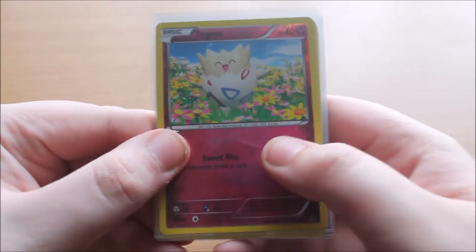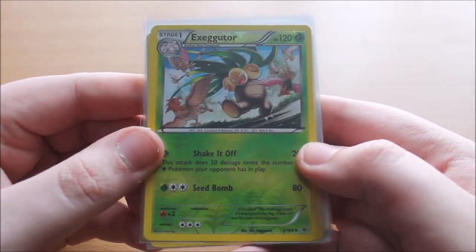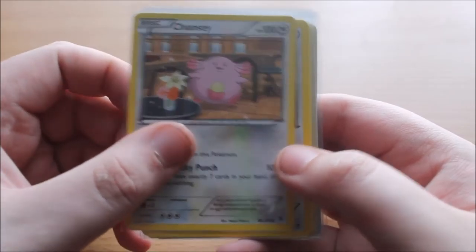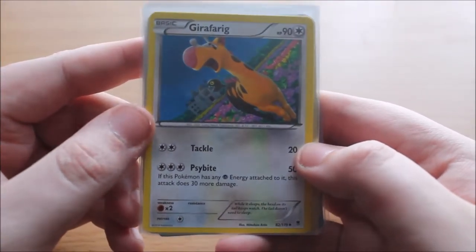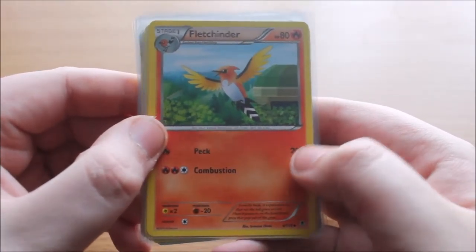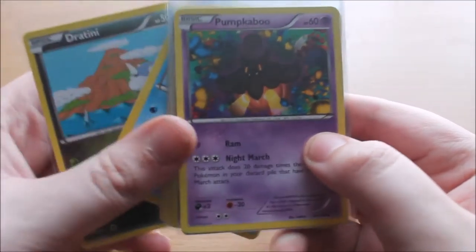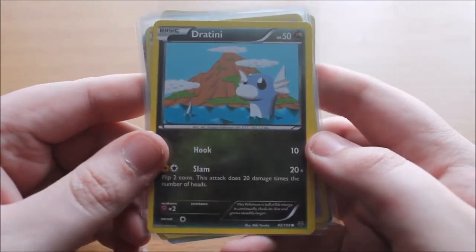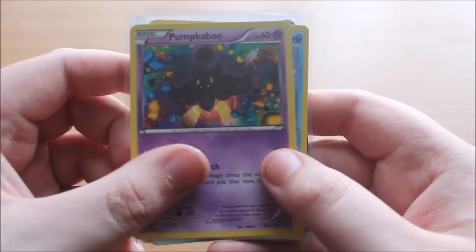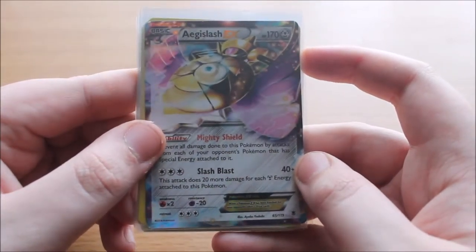For the third and final pack we have another Reverse Holo Togepi — two Reverse Holos in the same set! We have a Reverse Holo Exeggutor with the attack Shake It Off and Seed Bomb. Chansey, pretty cool with Nap and Lucky Punch — I like Chansey, though not too keen on this artwork; I prefer the old school Chansey from the base set. Girafarig — not too bad in a Psychic deck. Fletchinder with Peck and Combustion. Krabby with Vice Grip and Crab Hammer. Dratini — classic old school Dratini — with Hook and Slam. Pumpkaboo with Ram and Night March. A Wingull with Water Gun. And our third and final guaranteed card — another Aegislash EX.